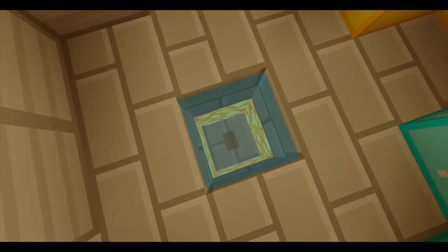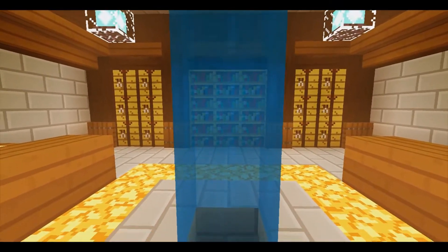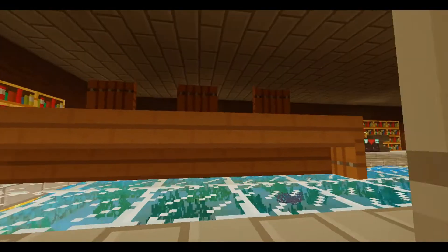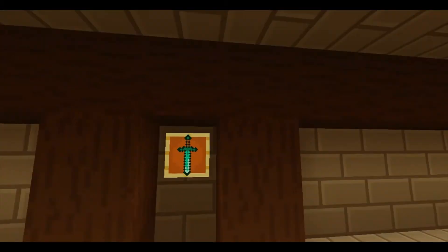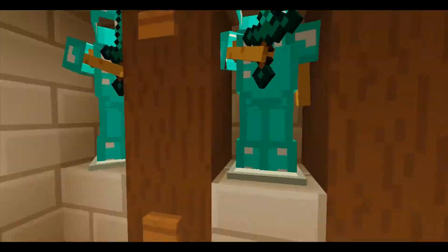If you press this button, it teleports you back to the bedroom. And if you go over here, you close it by moving the sword to any position other than the position it was pointing to before. And you can go back all the way by clicking that button.